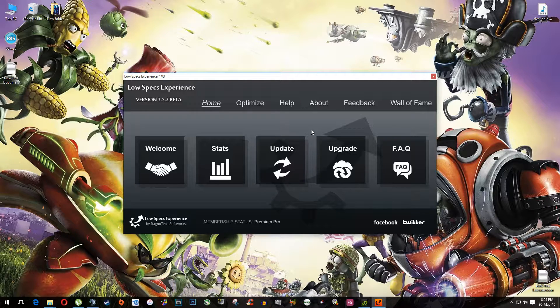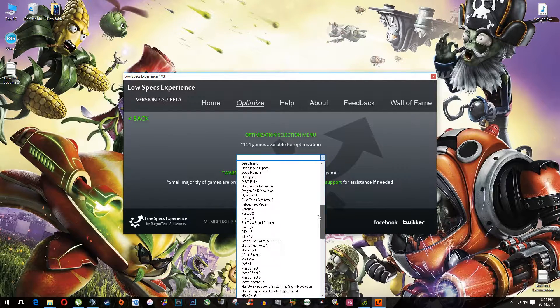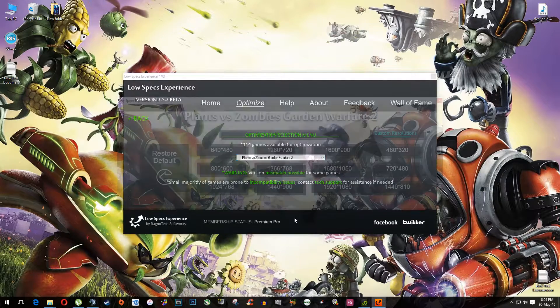First of all, download Low Specs Experience, then install it. After it's installed, don't forget to open it. Then once this screen pops up, select the Optimize tab — again on the left side select Optimize. Now from this drop-down menu select Plants vs Zombies Garden Warfare 2, and this screen should pop up.